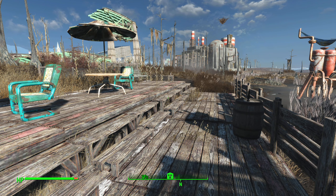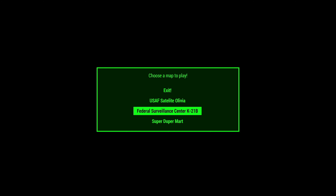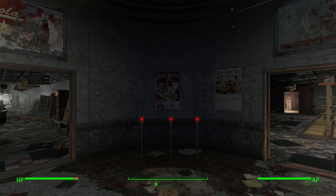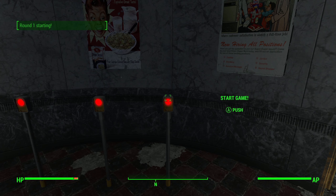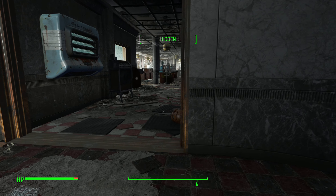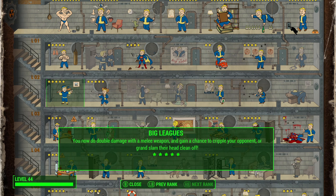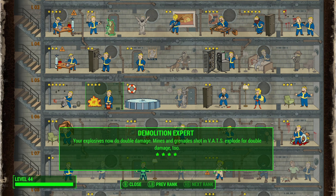We're gonna throw some dynamite at people and see how that goes. Loading up zombies in arcade mode — Super Duper Mart is just my favorite one to go to. Let's spawn some stuff in — gunners, sure. We're gonna sit here and throw dynamite at them. I do have maxed out perks with Demolition Expert, so that's double damage — the 200 we get is double from the base 100.